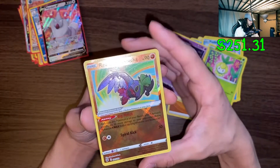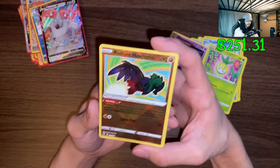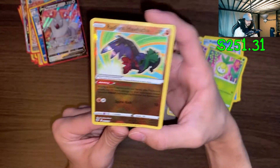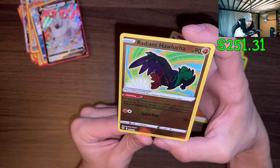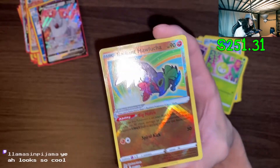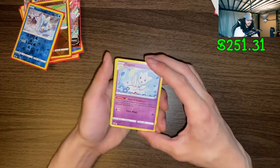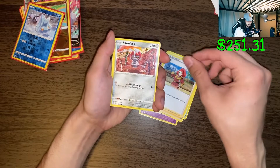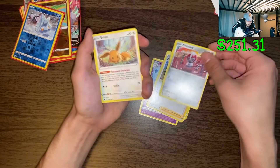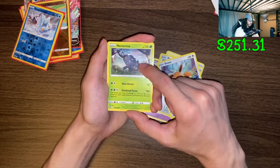This card looks so cool - this card's probably only worth like 30 cents but damn this card looks incredible. Radiant Hawlucha - you can't have more than one radiant Pokemon in your deck. I don't even know what that means but it looks so sick - a shiny Hawlucha, so sick! Togedemaru, I love that Pokemon. Heracross, I love Heracross - definitely one of my favorites.